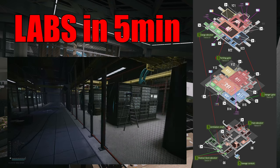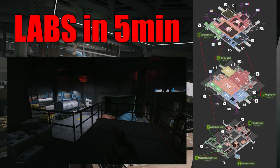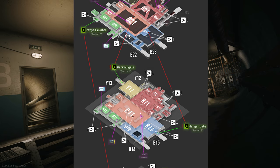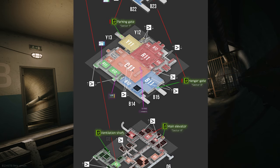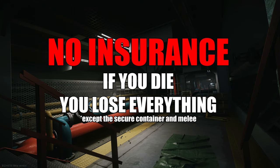What's up guys, Nolan here and welcome to Labs. After watching this video you should know all of the landmarks and exits along with a sufficient understanding of Labs' location in its entirety. Labs is a 3-story underground secure facility with the best loot in the game, and it's different than any other map because insurance does not work down there. Any gear you lose will not be recovered unless a friend brings it out with them.